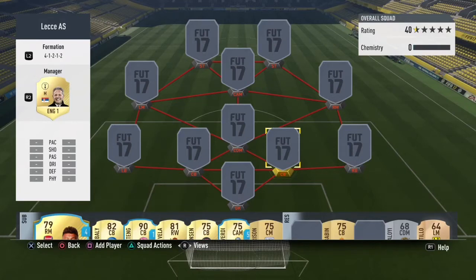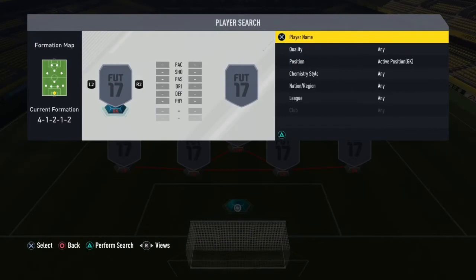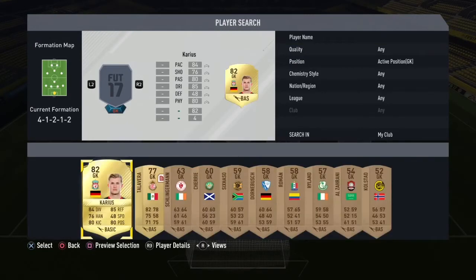The formation you want is a 4-1-2-1-2. You want four at the back — never play with three at the back. Then you're going to want a CDM, a CAM, and then left mid, right mid, and two up front. I always prefer to go two up front because it means you've got more attack and force, and if you want a sweaty team you need two really strong attackers.